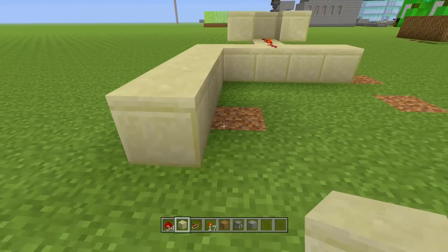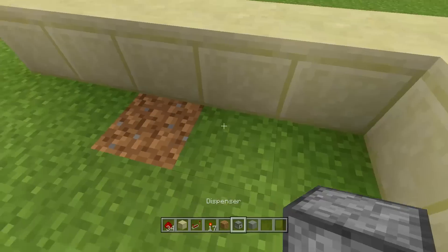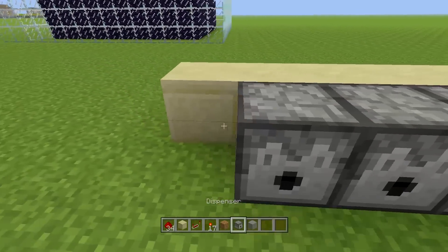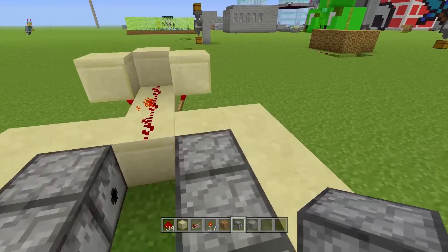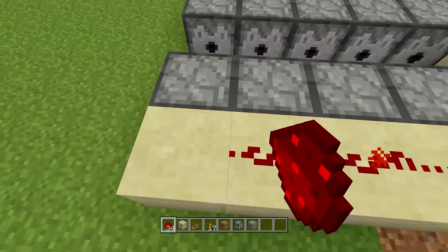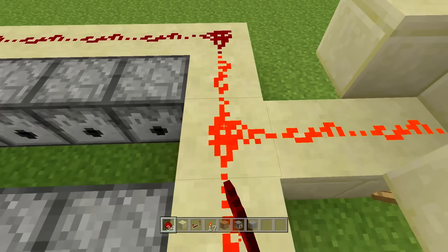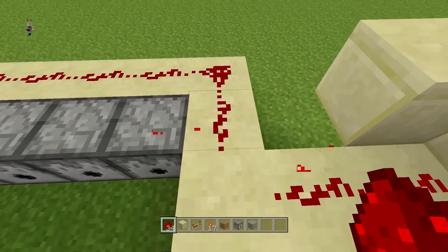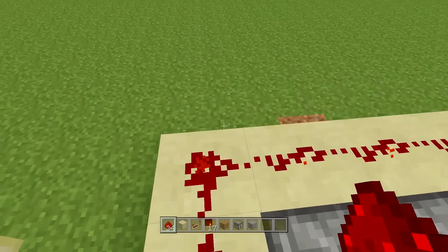Kind of like how a TNT cannon would look, but you want to just keep going like this and have at least one space in the middle for you to stand. Then you want to have some dispensers going along here — at least three, four, or five in a row — and now you've got ten dispensers. As soon as you put the redstone here you'll hear it start to hook up and make a clicky noise. You want to just disconnect it from the redstone for now, but as soon as it's there and you place this, it will start working again.